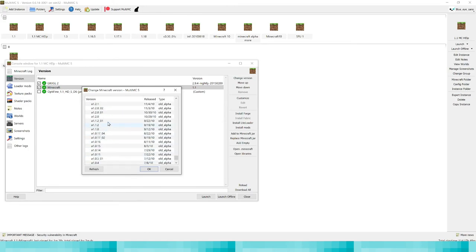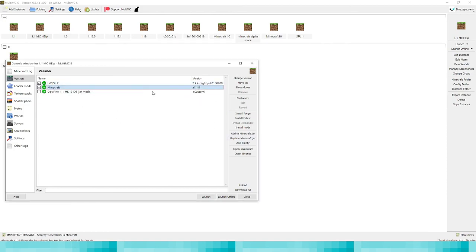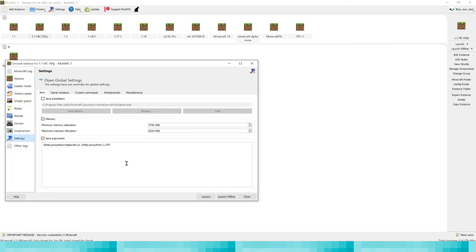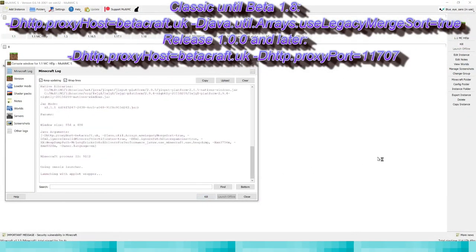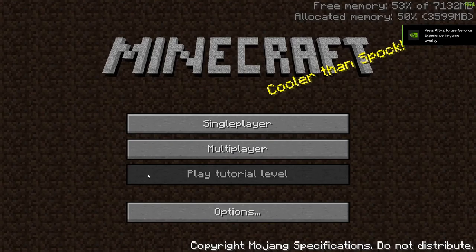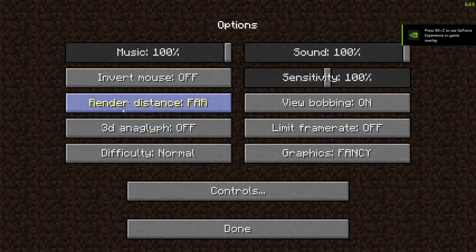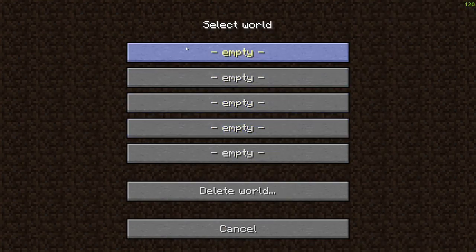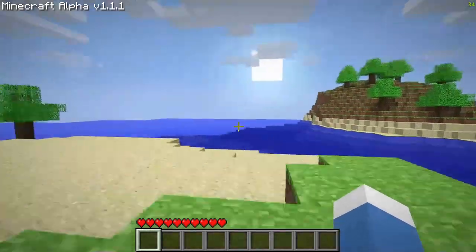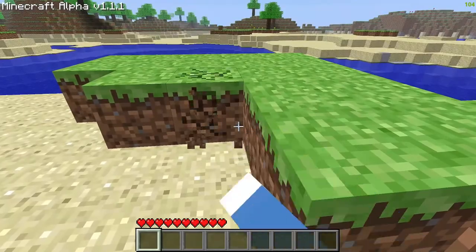Change the version to something close to it - Minecraft Alpha 1.1.0, yeah that's close. Add the file to Minecraft.jar. Remember that old versions use different Java or runtime versions before 1.1.0, so that's the one. Let's launch. What's good about MultiMC is if you have it, you can actually full-screen with scaling on. You can tell this is Minecraft Alpha 1.1 because it has a music slider and a sound slider.